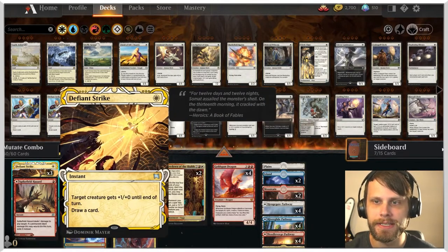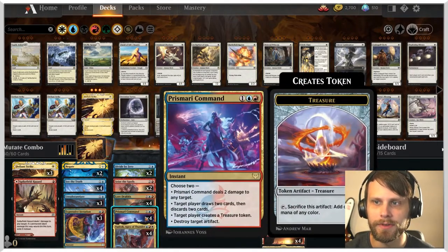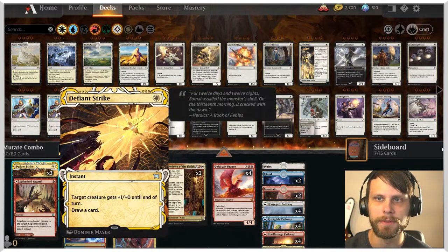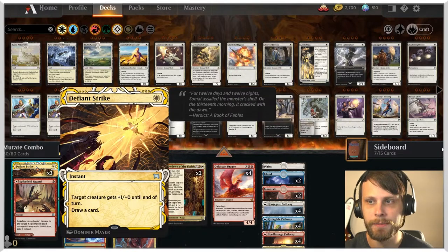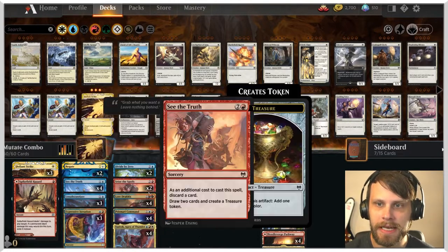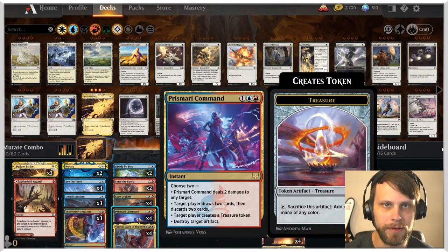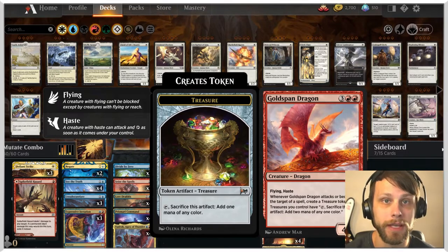The idea is if we can get some Defiant Strikes, some Expressive Iterations, and more importantly some Prismari Commands in the graveyard, we can buff up our Goldspan Dragon with the Defiant Strike that we can then continuously replay to not only buff it up further but draw some cards. We can Prismari Command dealing two damage to the opponent, slowly whittling down that life total until the Goldspan Dragon can attack and just finish off the game.